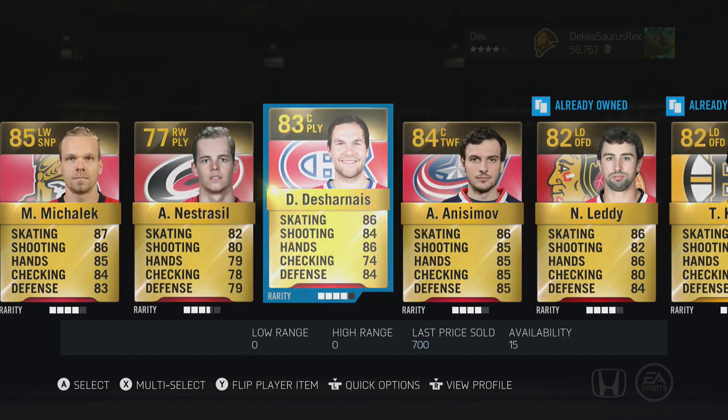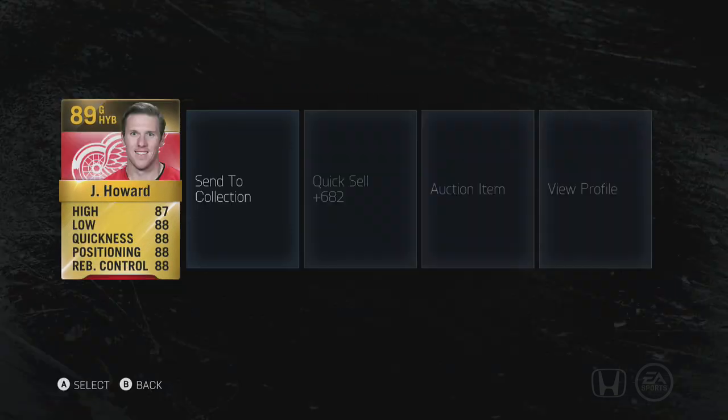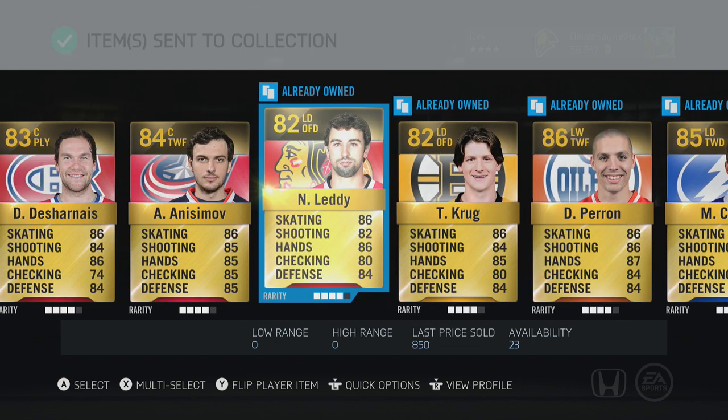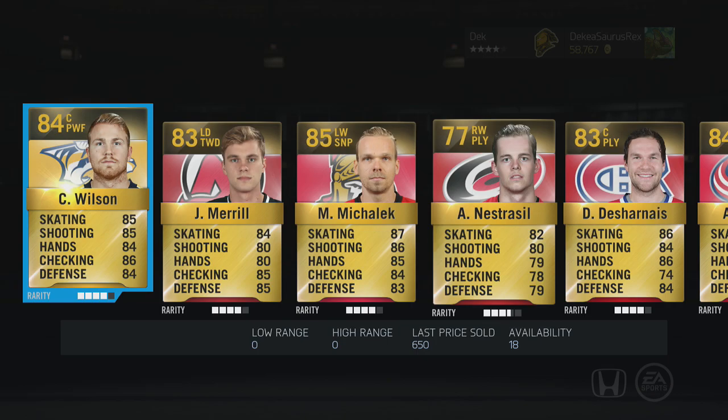Right in the back of this pack — oh wow, I thought it was Datsyuk for some reason but it was Howard. He's worth like 2.4, but I guess that's not a terrible pack to start off with, an 89 overall.